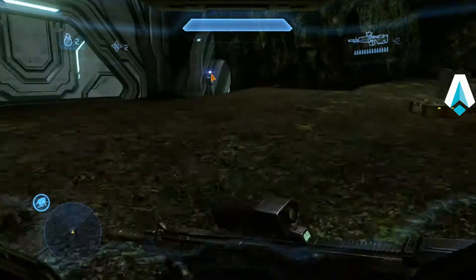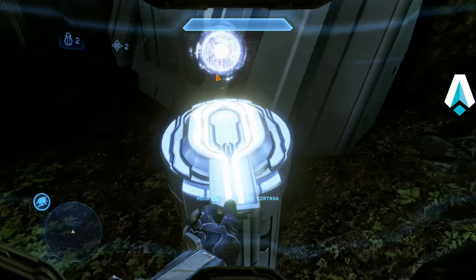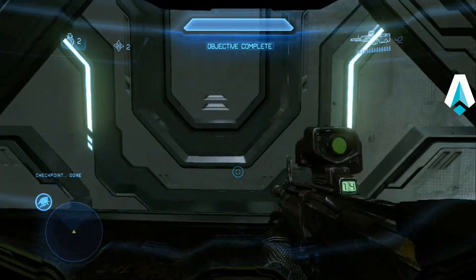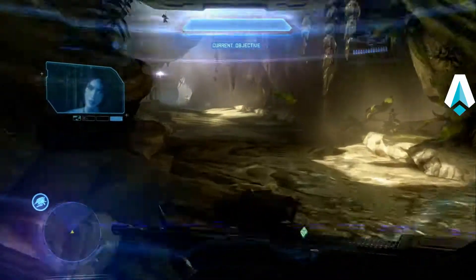Now we've got two more knights to deal with along with these crawlers. Take out that knight when he spawns — boom. Then head down to this rock, right up to the edge of it. The last knight's going to spawn right in front of me — boom, take him out. That takes care of all the knights. That's holdout — on to the landing zone.